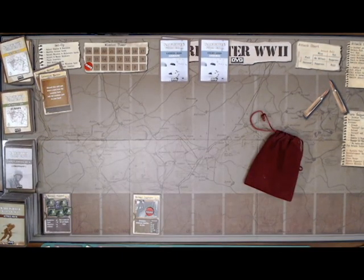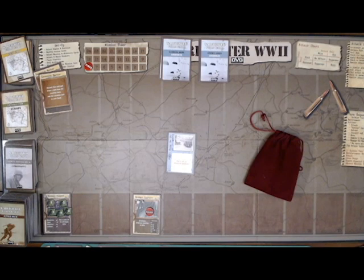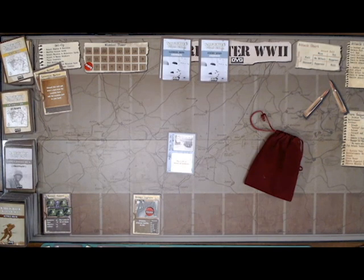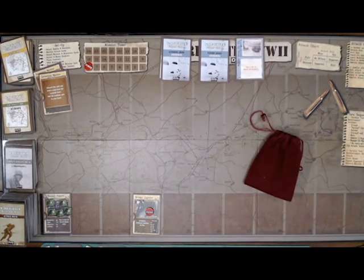On the first turn, since this is an Airborne mission, I draw a Landing Zone card and apply its effect. This one says 'Waist Deep' — worst case scenario, we landed in the water. I either have to pay 2 XP or down all my soldiers. 'Down' means they're out. Fortunately, O'Neill — my player soldier — has 2 XP, so I'm going to spend those. We won't have to down the soldiers, but I'll need to hope something comes up quickly to replenish that XP.